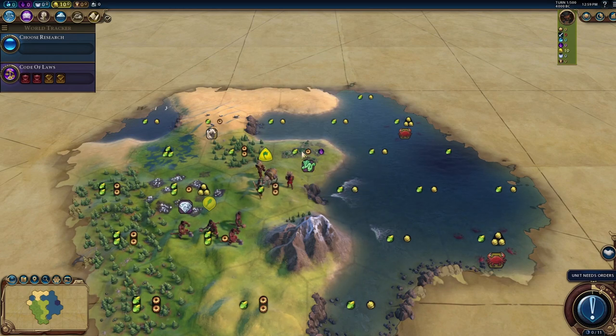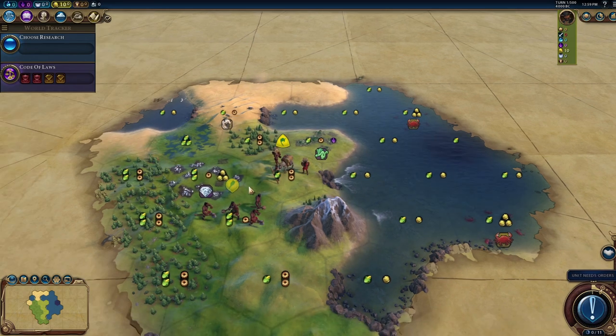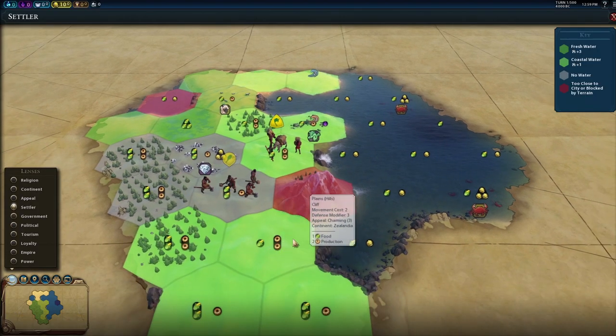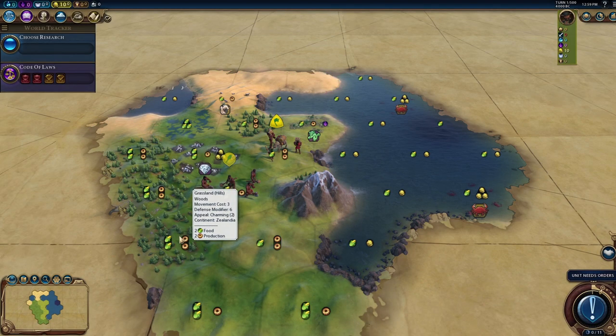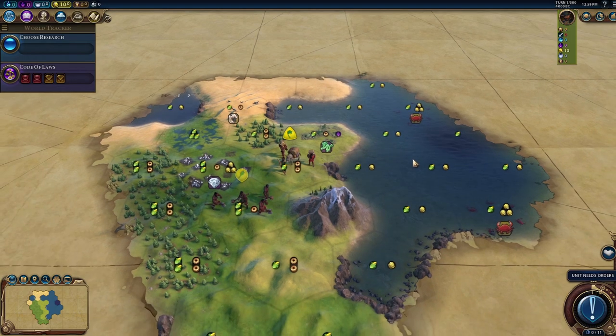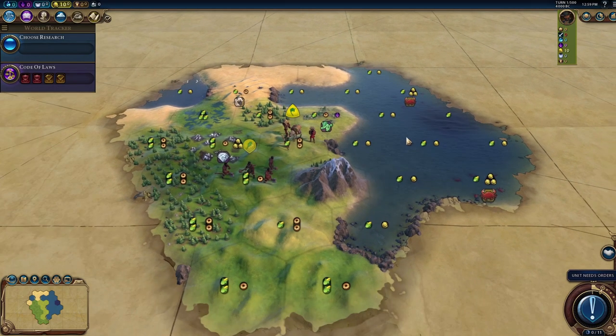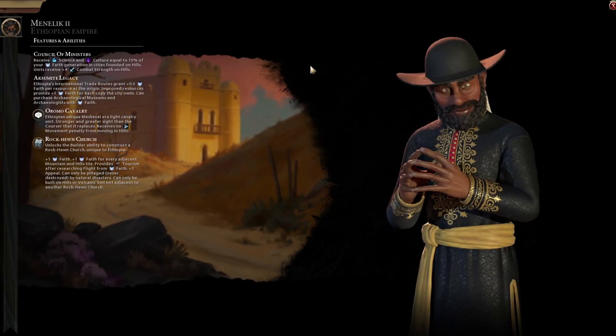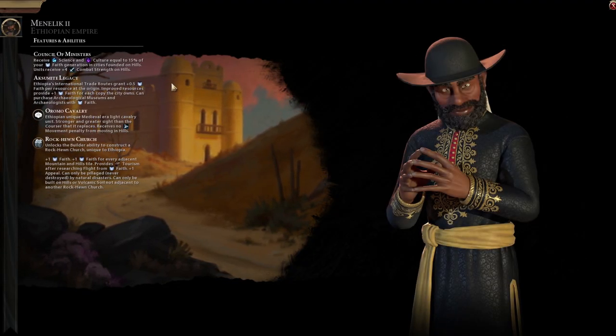If we settle here we'll be able to work the two-one-three tile fairly quickly. Moving would lose the housing boost. There's no particular harbor bonus at this spot. We're going to want a Theater Square and we're going to want to go faith pretty early on, though actually we don't necessarily need a religion — we just want as much faith generation as possible.